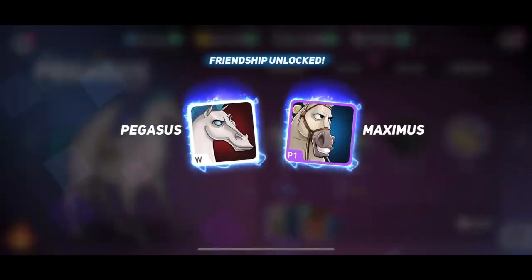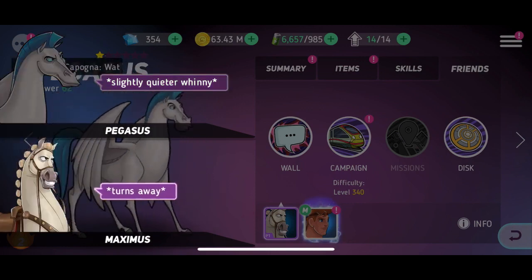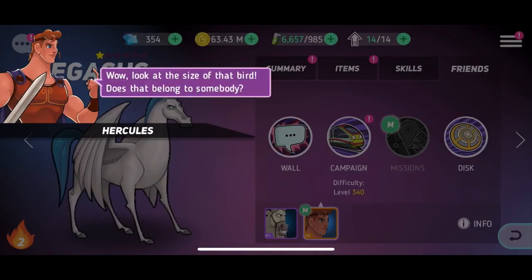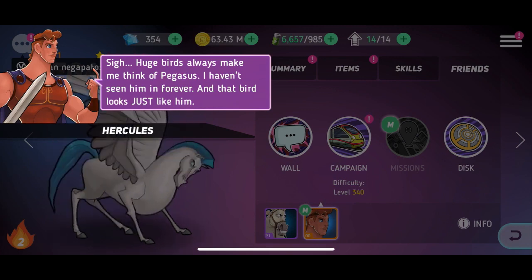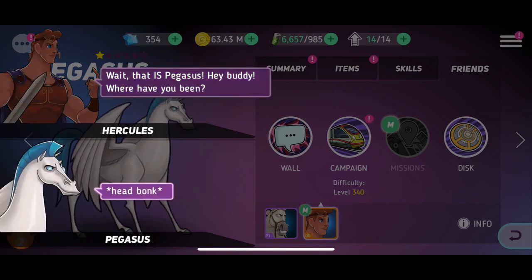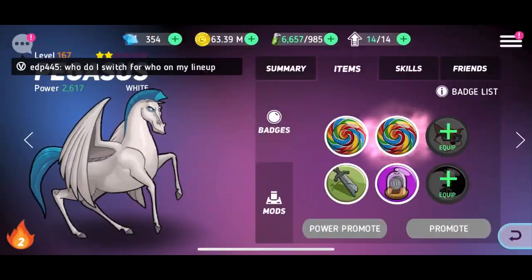We got Pegasus! Let's see his friendship interactions. There's a whinny, a neigh, another whinny, a snort, a slightly quieter whinny, a squeal, and a confused neigh. Some absolutely peak dialogue right there. And then there's a line: 'Wow, look at the size of that bird. Does that belong to somebody? Or is that somebody? Lots of shapeshifters around here. Huge birds always remind me of Pegasus. I haven't seen him in forever and that bird looks just like him.' Then a snort-whinny — 'Well, that IS Pegasus. Hey buddy, where have you been?' Head bonk. 'Yeah, oh man, I missed that.' Alright, that was pretty just okay — especially the Maximus one, which was pretty generic. The Hercules one was, I guess, okay.